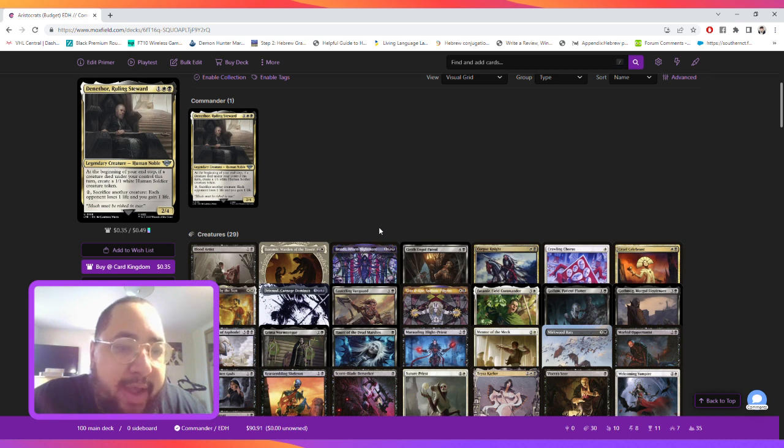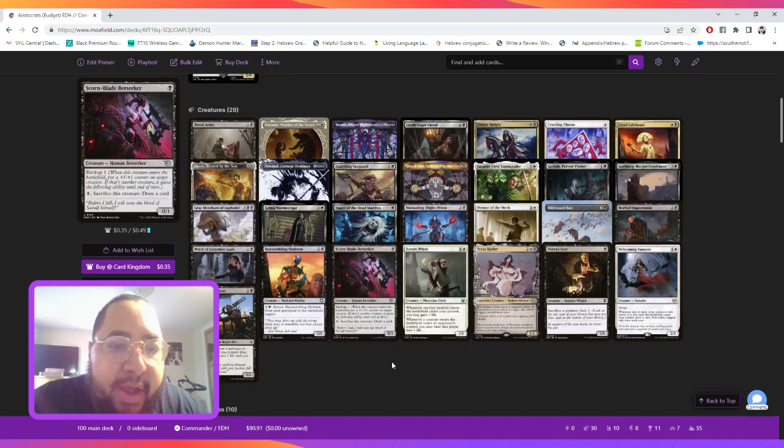Which in the future you can use for your commander to sacrifice, or you can use some other abilities in the deck to draw cards — like Village Rites, Plumb the Forbidden — and when a creature enters, that player loses a life and you gain a life.